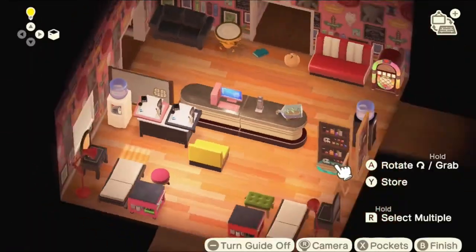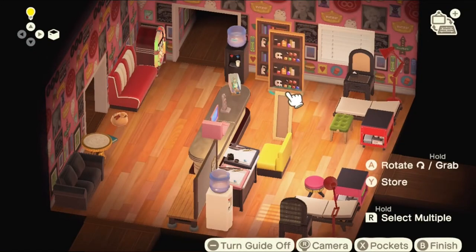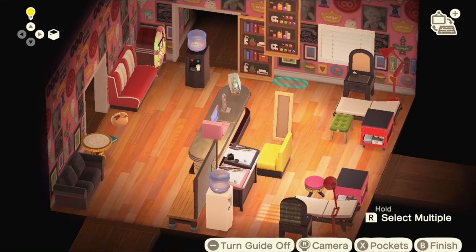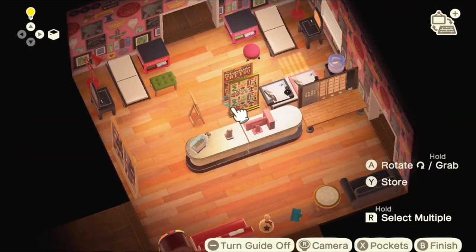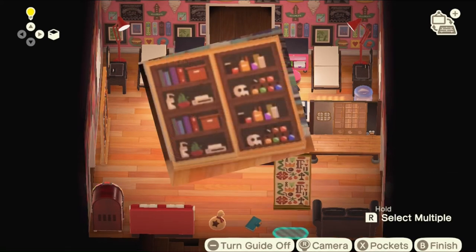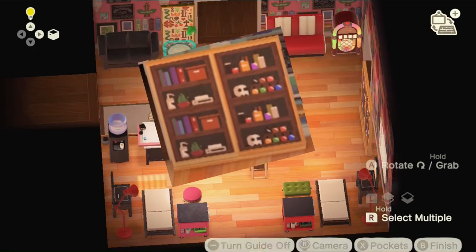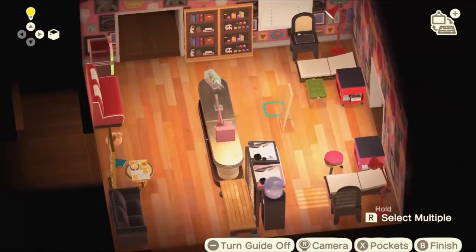I struggled a lot because my instinct is to not put a chair at the counter, but also why not — so I couldn't figure out which chair to put back there. These simple panels were another reason I really wanted to do this build. I found the flash sheet-looking one and the other two against the wall that have the ink bottles, a printer, and a squirt bottle.